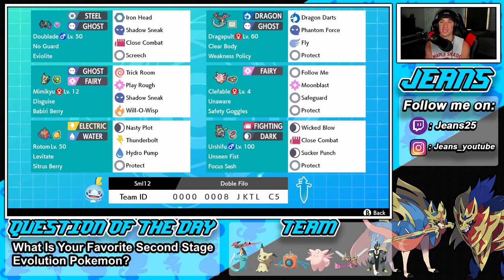Next to him is Dragapult — Dragon/Ghost typing with a standard moveset: Dragon Darts, Phantom Force, Fly, and Protect. Middle left is Mimikyu, acting as a Trick Room Pokemon or Trick Room counter since he has Trick Room in his moveset — so we can counter Trick Room or roll in with speed advantage. He has Play Rough, Shadow Sneak, and Will-O-Wisp for physical attackers, with the Chesto Berry as his item and Disguise as his ability.